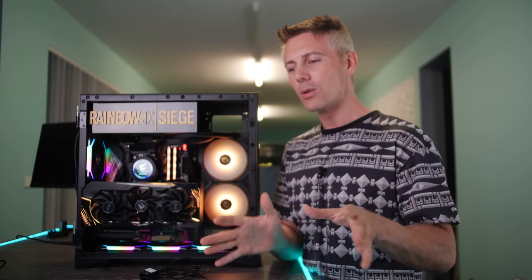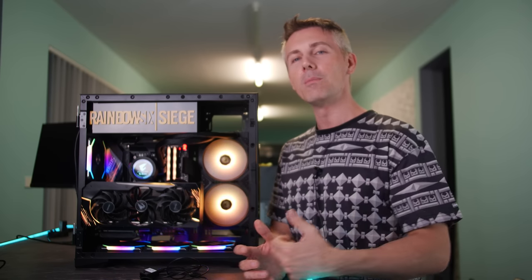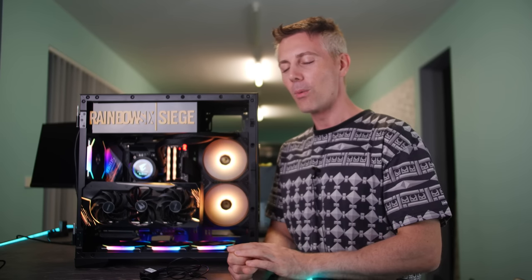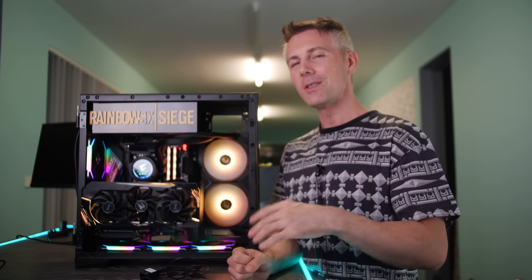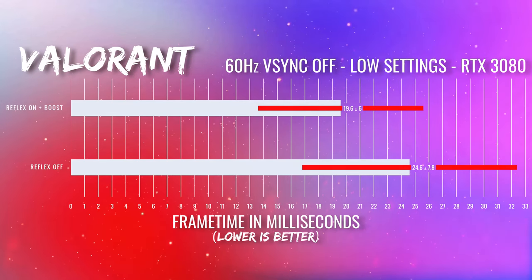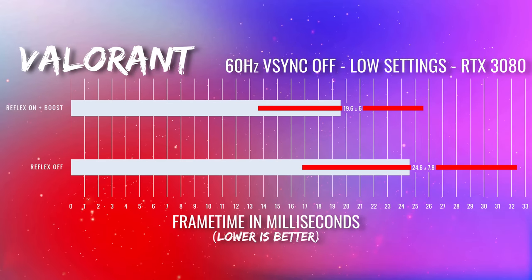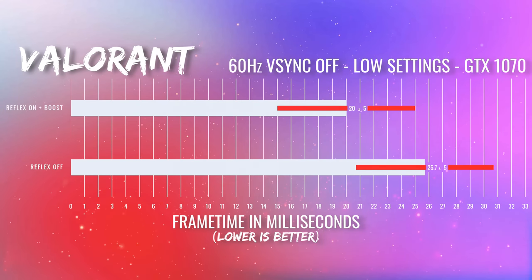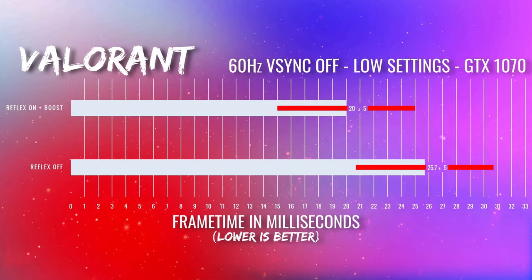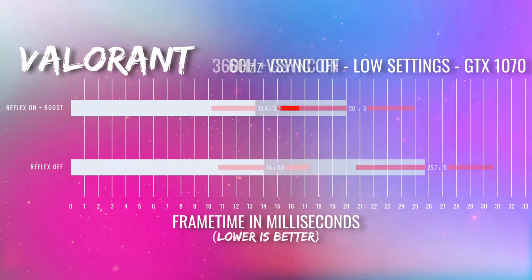Starting with the really good: one unintended benefit of Reflex is that it helps people more on a budget. If you're on a 60 Hz monitor, you get the biggest benefits, where we saw an average result of roughly 25% reduction in input latency. The trend is very strong — quite a sizable drop by turning Reflex on with boost versus having it off, at least with a 60 Hz monitor.